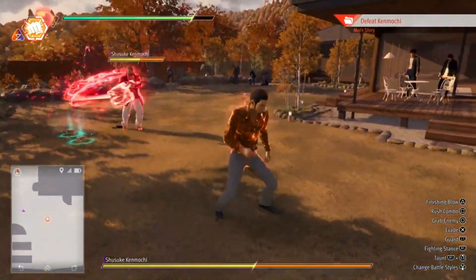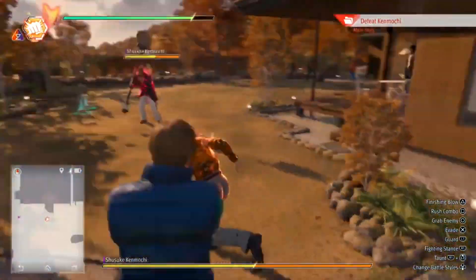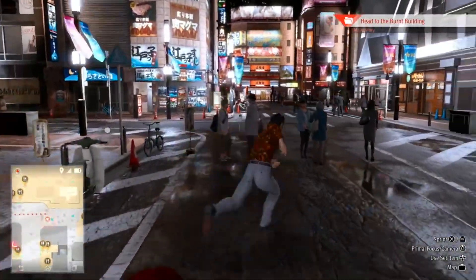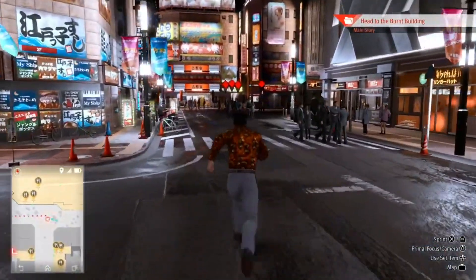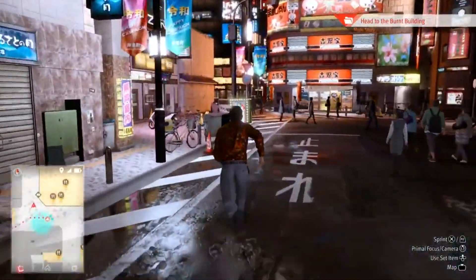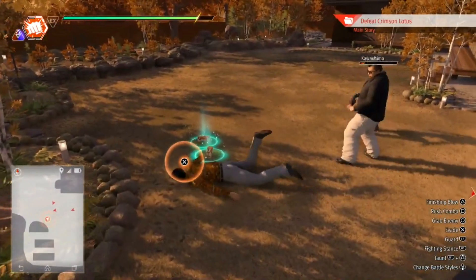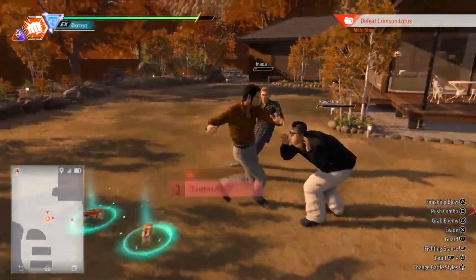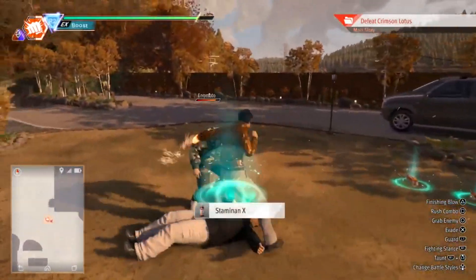The only aspect of the Kaito Files story that I didn't like was Kaito's in-game model for the flashback moments — it looks too similar to the current day Kaito model. There are of course other characters from Lost Judgment who appear in this DLC, but the focus is on Kaito, and it proves he can be a superb lead for a Ryu Ga Gotoku Studio game. The story and characters are that good here.